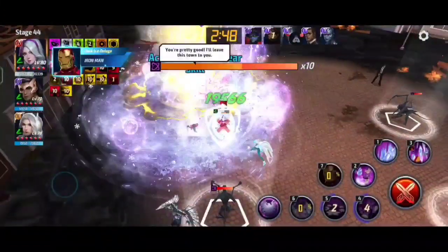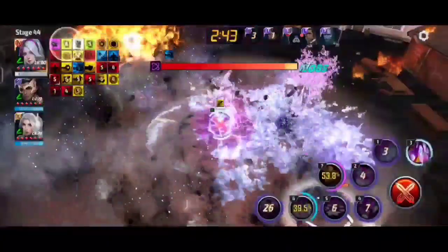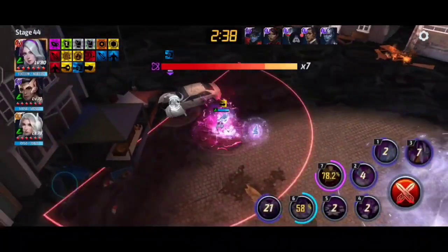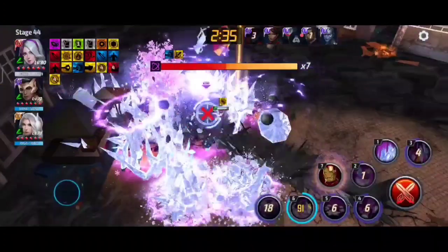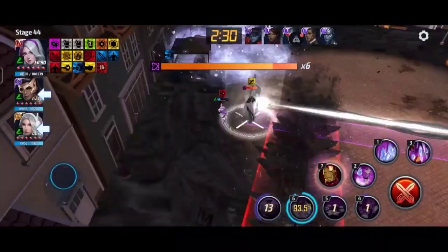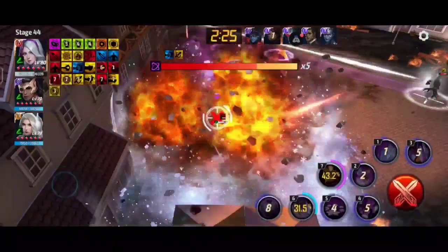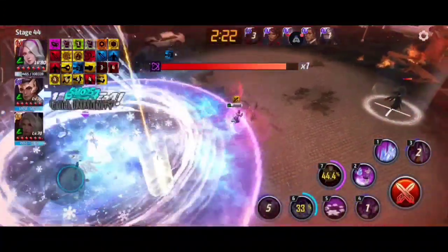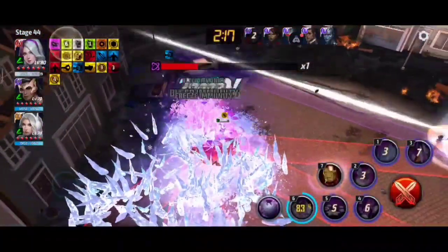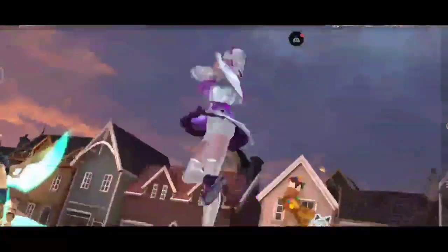Gorr moves again and we lose a lot of damage. Let's do some chunks of damage and then strike our final attack when Tier 3 is charged. This is the attack — one more rotation and we're done. Pretty good run within two minutes 44 seconds. Now let's jump into GBR Dormammu.